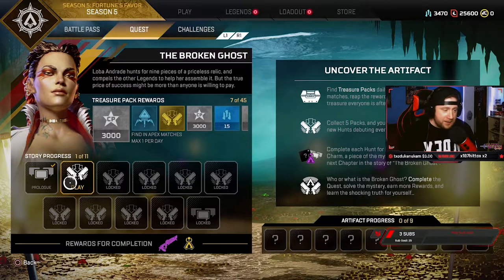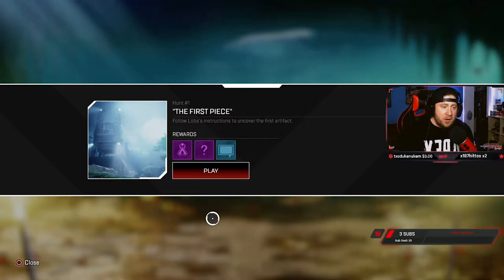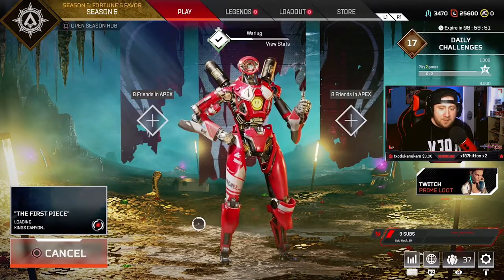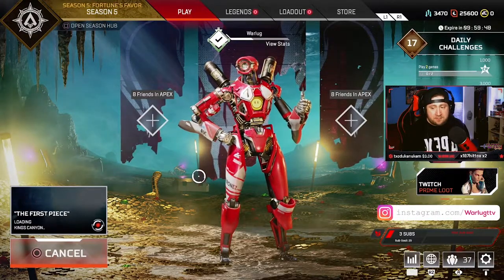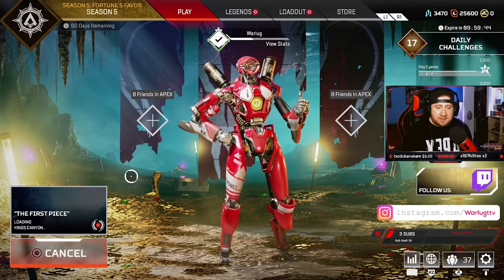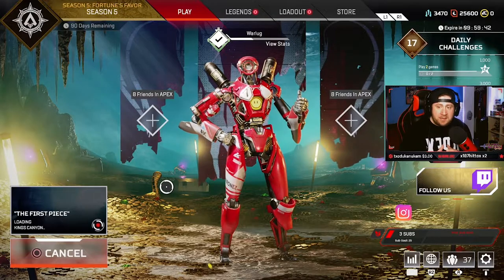So we're going to check this thing out right now. Hunt number one, first piece - follow Loba's instructions to uncover the first artifact. We're going to play the first quest line - it's going to be insane. This is supposed to be PvE, so I hope it turns out to be something really cool.